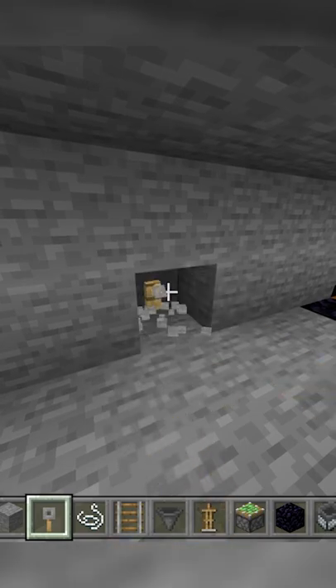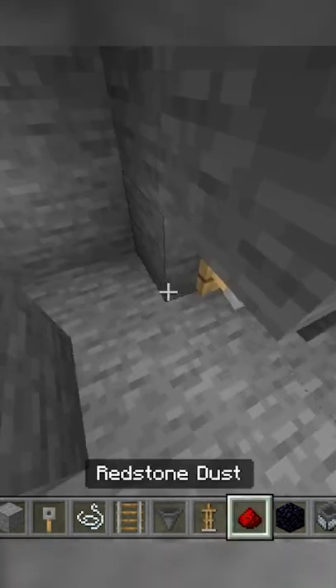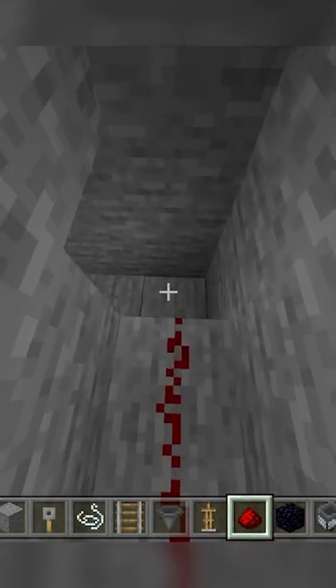Then surround the honey and where it can be pushed with obsidian. And 5 out from the back wall, dig out these blocks, and place tripwires and string and connect them to the piston using only redstone dust.